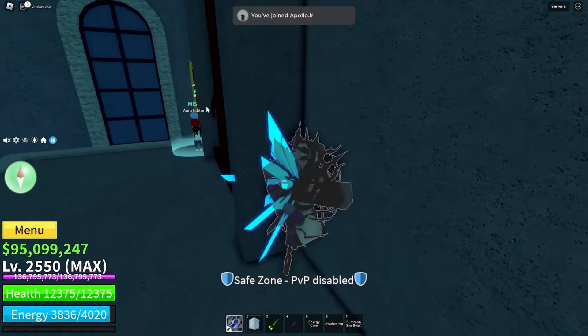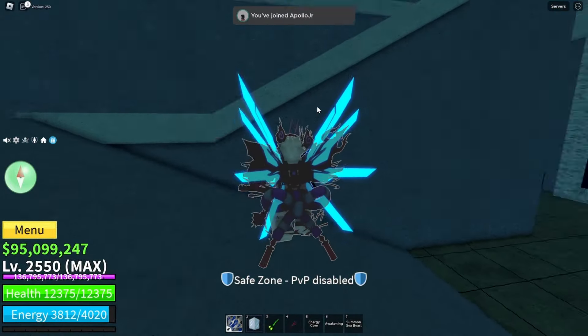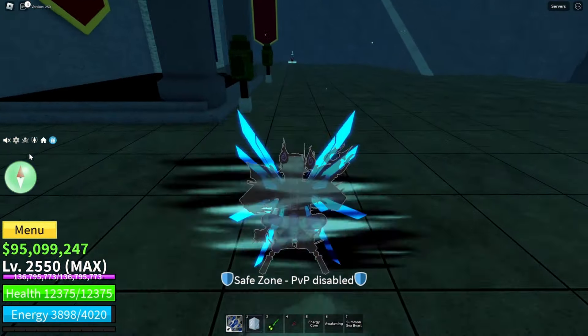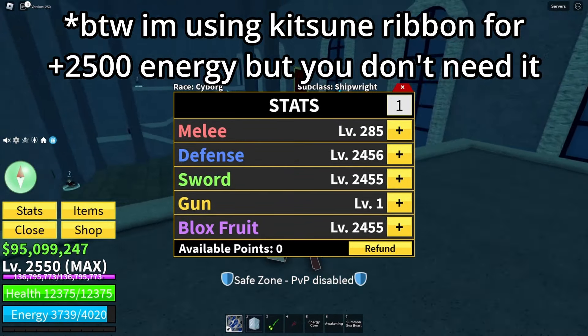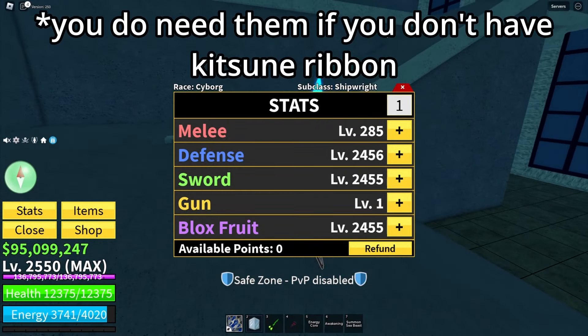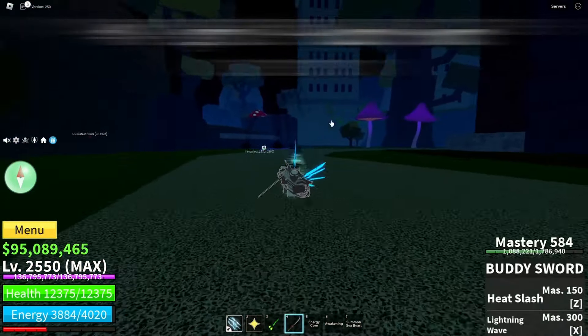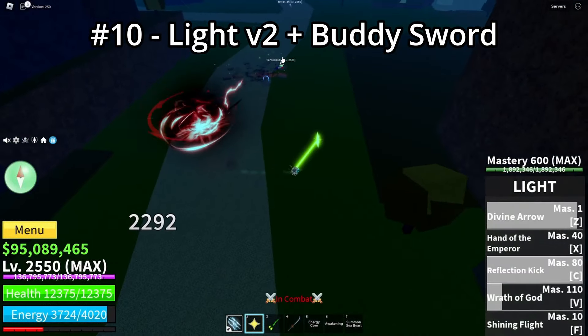Hello guys, today I will be ranking the top 10 hybrid stat builds in Blox Fruits. By the way, my stats are set with 285 in melee because I like having extra points there — you don't need them though. So on the number 10 spot we have Light and Buddy Sword.